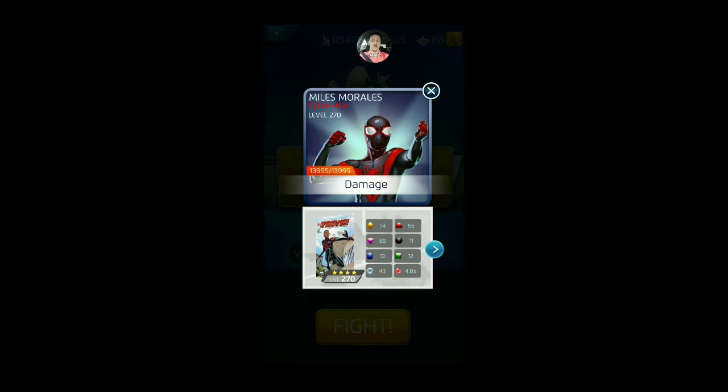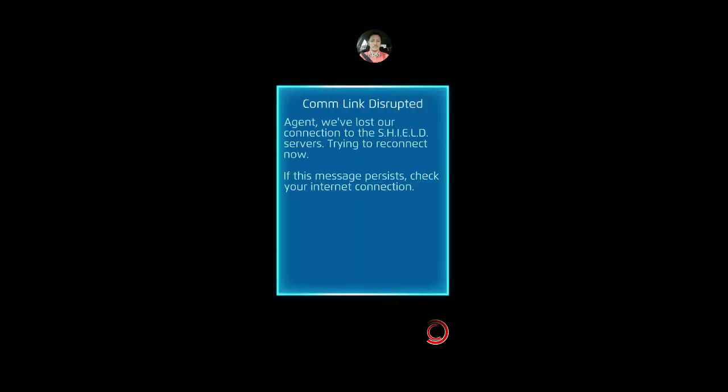Miles at 270 has almost 14,000 health. Hide and Seek is a dual-purpose ability — I think it's six AP to use it initially, which makes him invisible. You can only be targeted by AOE damage or by removing the invisibility tile, and then it's going to convert some tiles to web tiles.